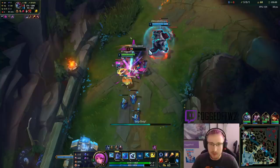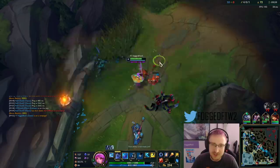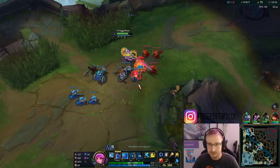Yeah, 50% slow helps out a lot. Plus your ultimate can apply a lot of stacks of your passive, which can deal just insane damage. My personal thoughts on Gwen: I think she's kind of niche in terms of the matchups you can play into, but if you know how to play the hard matchups and get through laning phase, she can do a lot of damage in the mid-game.